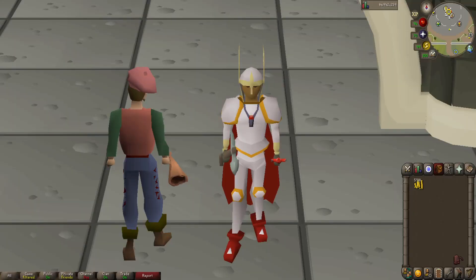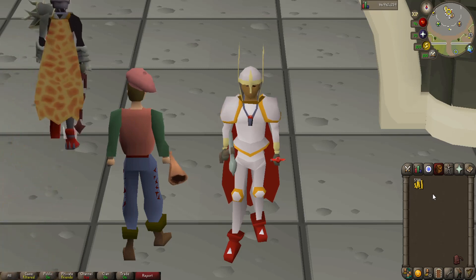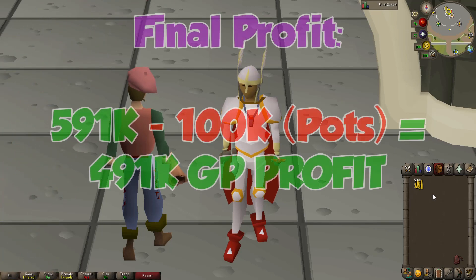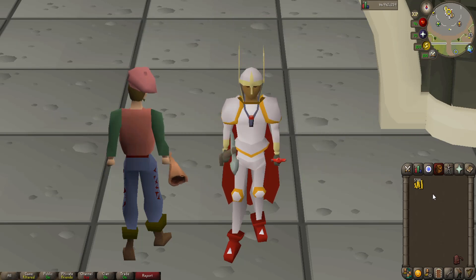After selling everything on the Grand Exchange, our final cash stack for the one hour comes to about 591k. We did use about 8 prayer potions, all of them 4 doses, so that would cost about 100k in supplies. Our final profit for this challenge was 491,000 GP in an hour. We did get about 55,000 melee XP an hour too, so that was pretty nice.